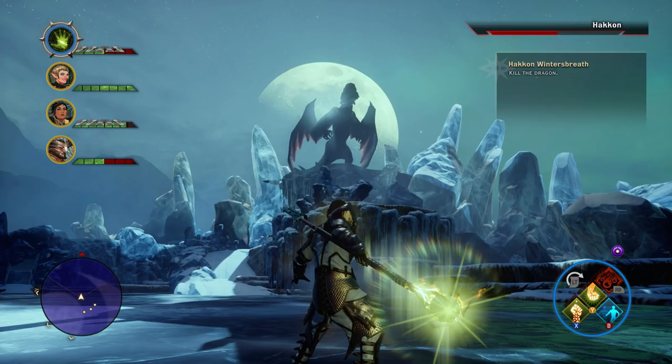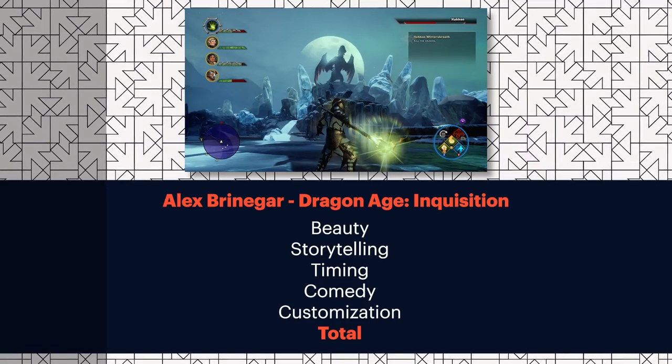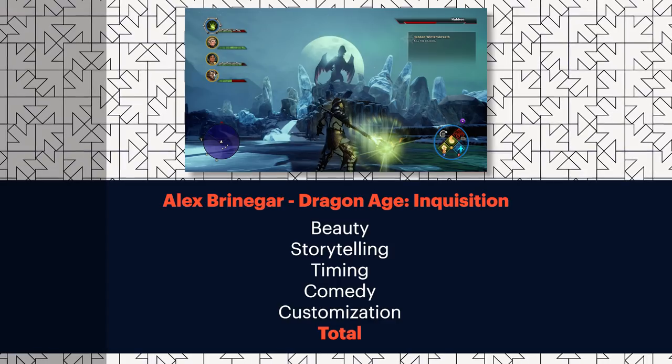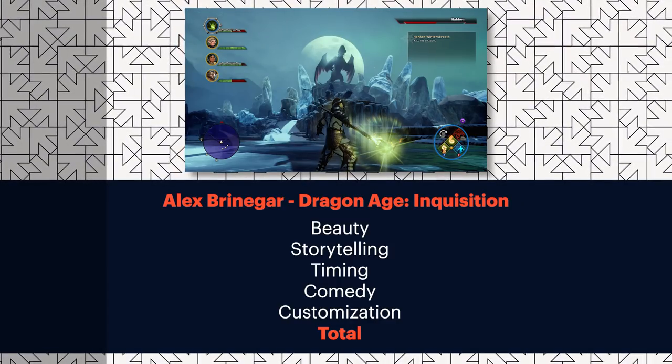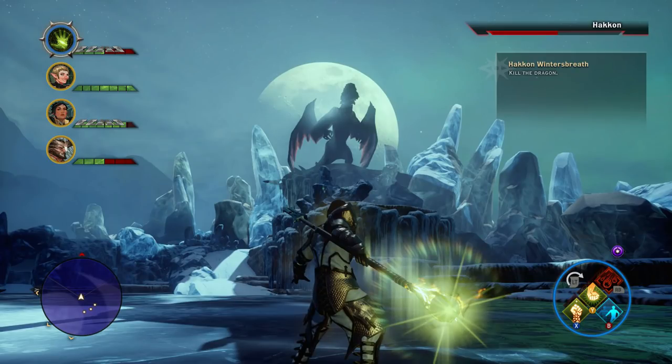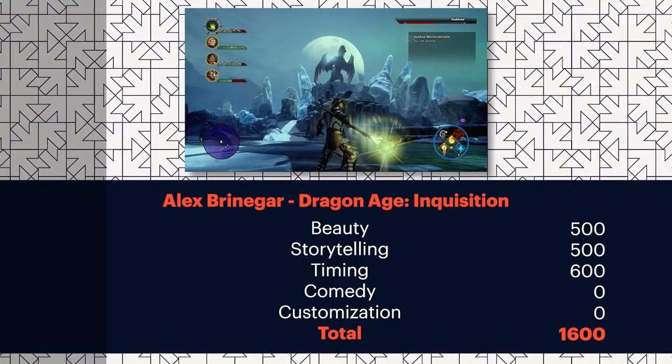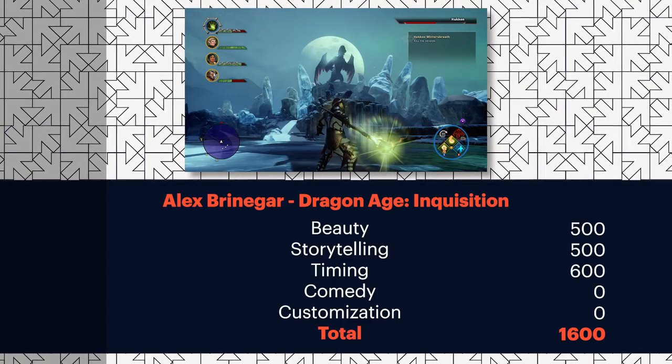Alex Brinegar — Dragon Age Inquisition. I'm not super impressed by this. Dragon Age Inquisition probably doesn't have the options to remove UI and stuff like that. Storytelling's not bad — I feel like the UI might actually help it, because it's telling a story. I wish everybody's HP was extremely low. Timing's actually pretty good with the dragon. Everybody knows it's laugh-out-loud funny that Dragon Age Inquisition won Game of the Year awards in 2014, but that's not a factor for this photo. Nice that they brought us a photo from a game where there's not a photo mode. We love you, buddy — thanks for sending it in.